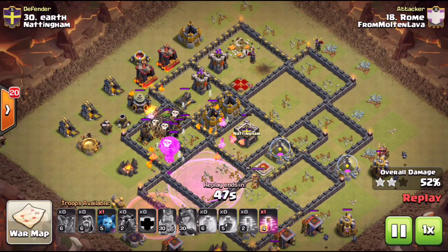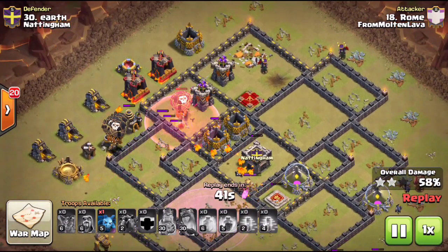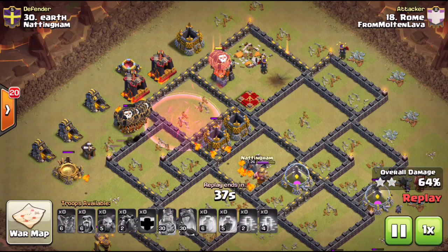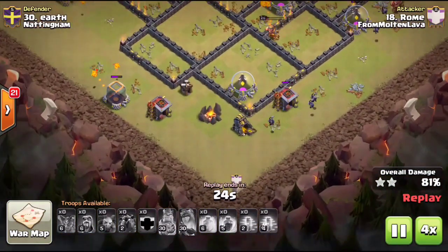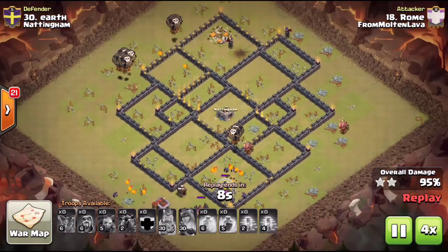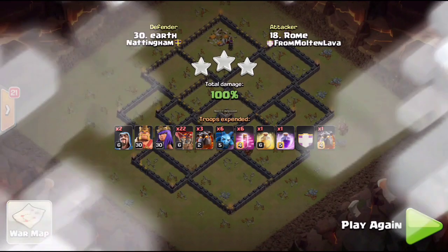Those loons were still under rage as they met the air defenses over at nine o'clock, and he still has a haste — the max haste — saving it for the very end in case he needed it. He obviously had way more than enough loons as this base got completely wrecked. He was dropping minions as the loons were taking out defenses, starting cleanup nice and early, and still has plenty of pups as well. Very nicely done by Gooves.